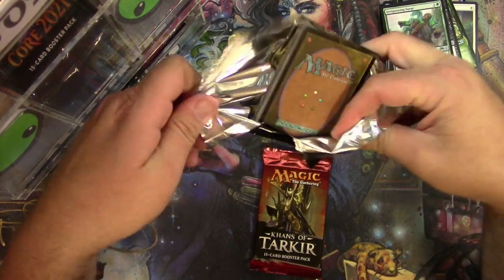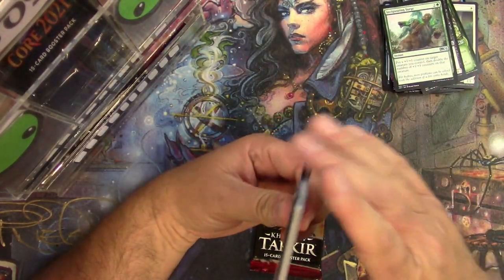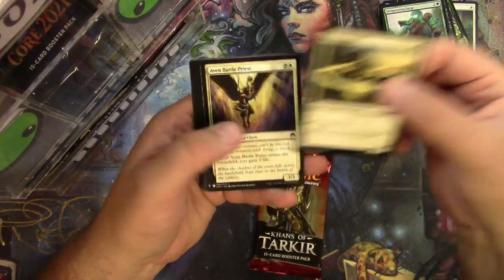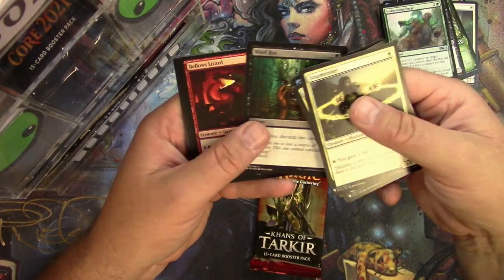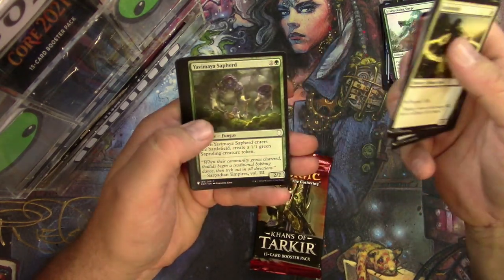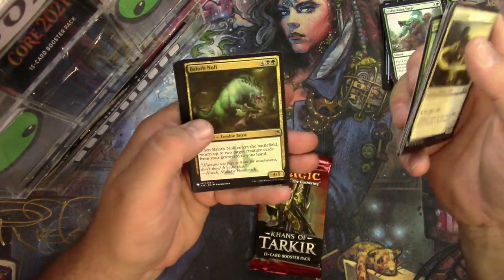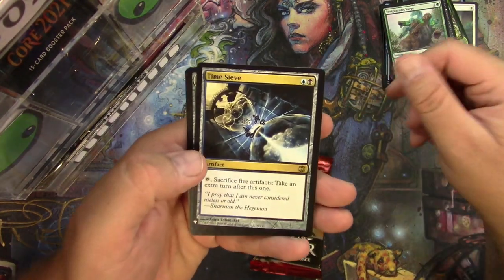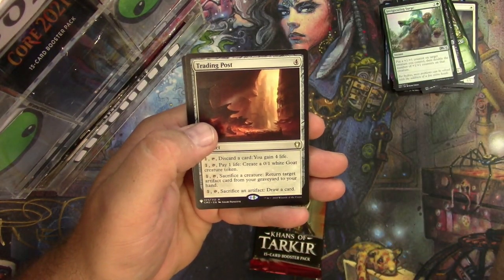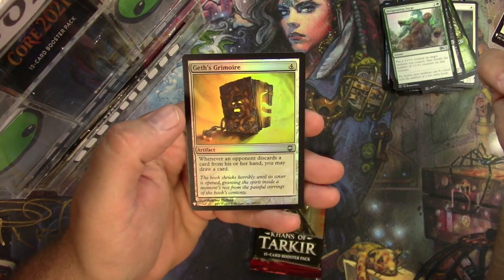Mystery Booster for Peter, let's do it! Try not to fling the cards everywhere. Soul Mender, Battle Priest — any good commons in here? So far not really. Got Time Sieve for a rare, and a Trading Post for another rare, and a Geth's Grimoire for a foil. Pretty solid.